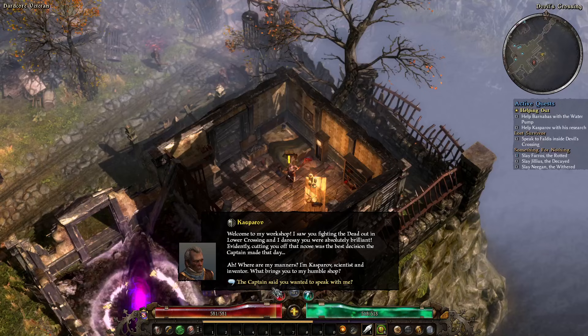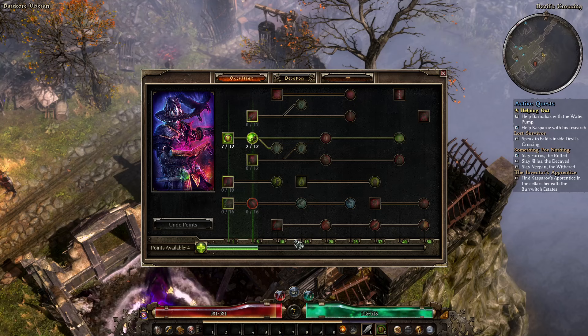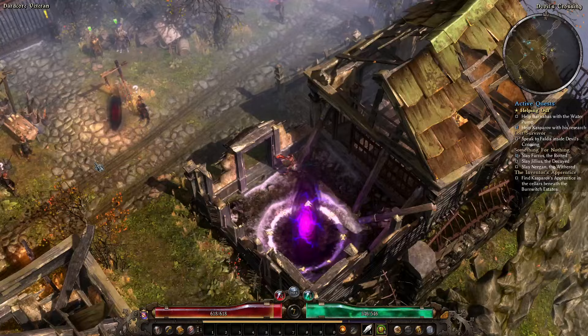I'm going to go through and turn in all the quests here — it's good XP, good skill points. He gave me one skill point. I also just hit level 7, so one point in the bar, one there, two there — that'll do.